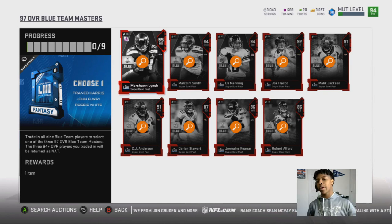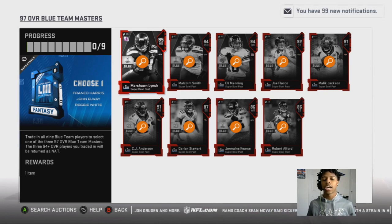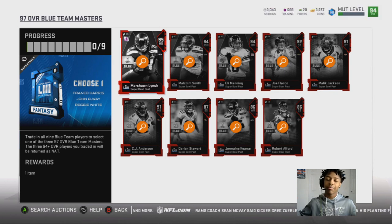But this is KAOS by Venom, sponsored by CoinBank UT for your fast, cheap, and reliable Madden Ultimate Team coins and NBA 2K19 My Team points. Check out CoinBank UT and use my code KO at checkout for 10% off your order. I'm out. Peace.